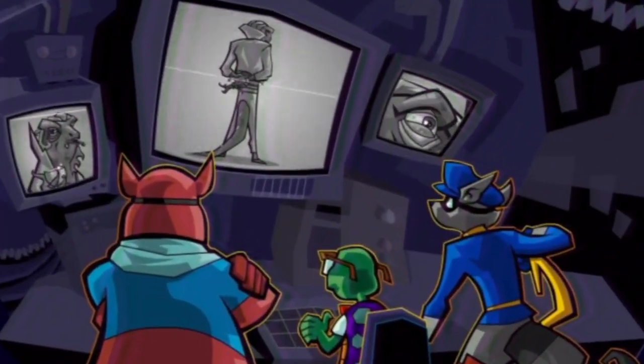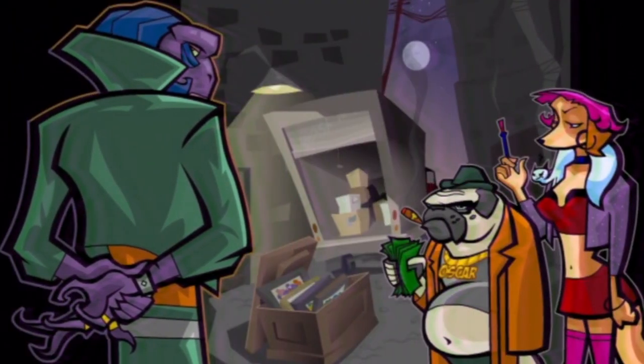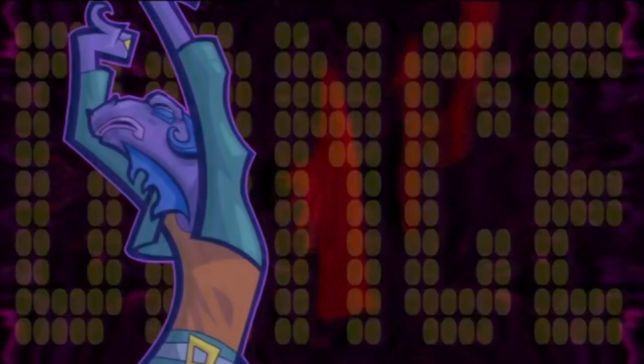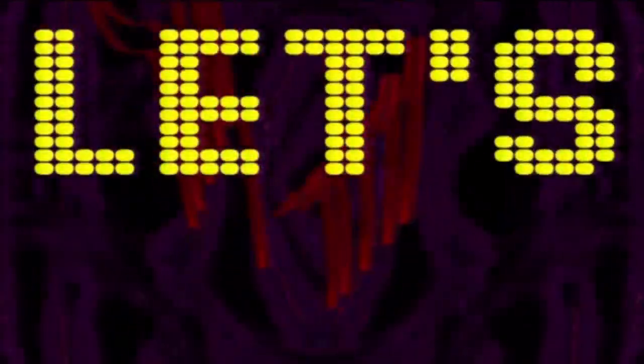One of the most memorable villains from the game is Dimitri from the first level. A weird individual with a passion for art and crime, he soon became a fan favorite. While he is French, he speaks a weird version of English. According to the developers, Dimitri learned all his English from watching hip-hop videos and trying to sound like the artists.